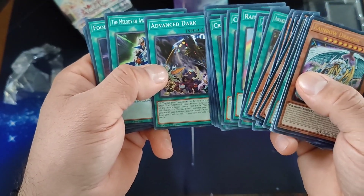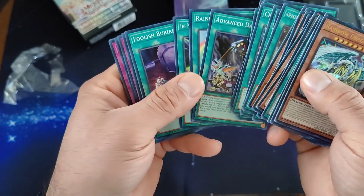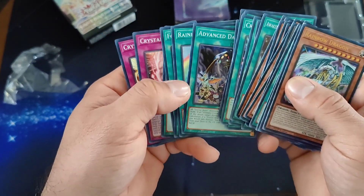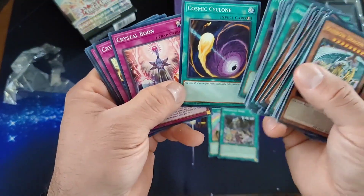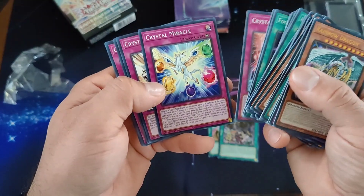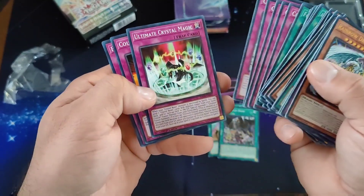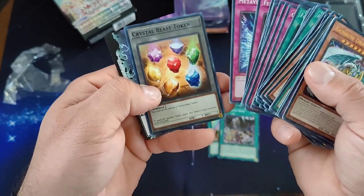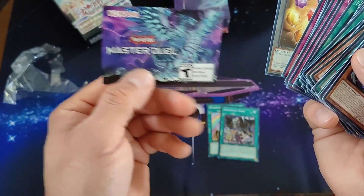Pretty good. Advanced Dark Crystal, and then we got Rainbow Red. We got traps — I need to learn how to use this deck seriously, because supposedly it's pretty good. We got another token, Crystal Beast token, and we got the Master Builder.